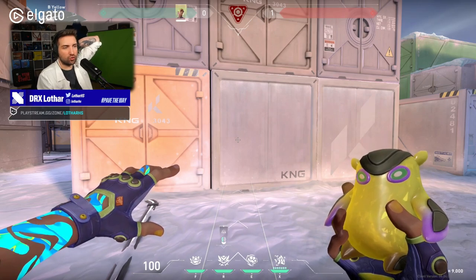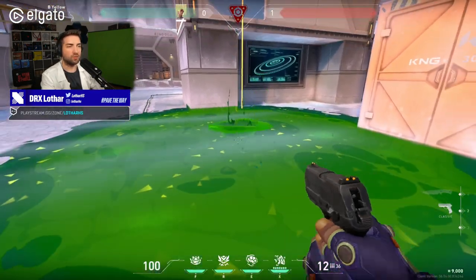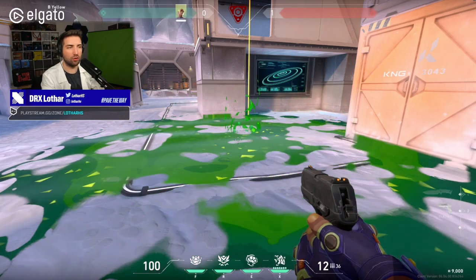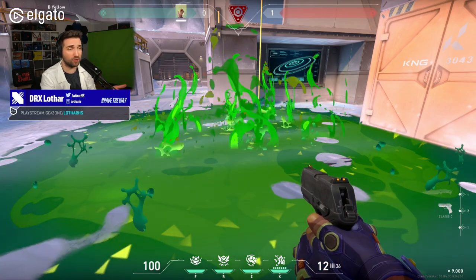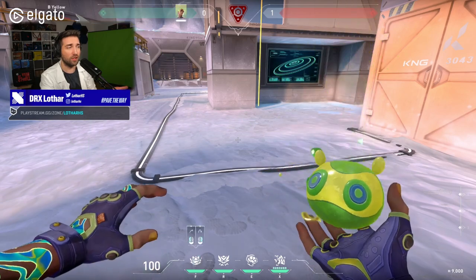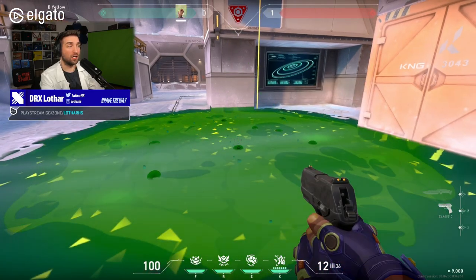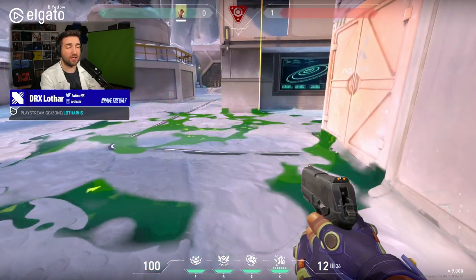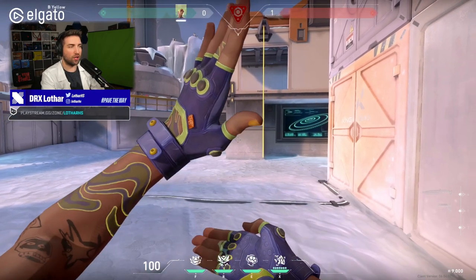The molly is currently bugged and able to destroy Killjoy's lockdown if it's in the light green zone — dealing more than 150 damage to the lockdown for some reason. You can abuse that in ranked until it's fixed. The same bug apparently also happens with Killjoy's nano swarm, which can destroy another Killjoy's lockdown.